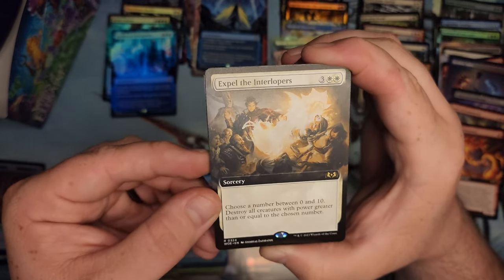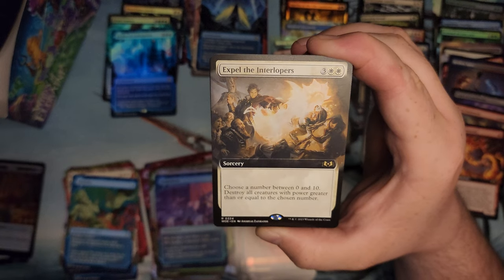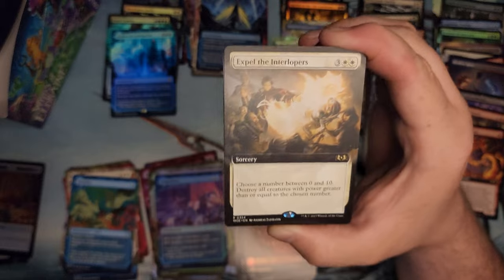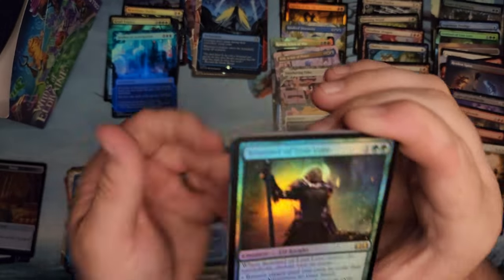Expel the Interlopers — choose a number between 0 and 10, destroy all creatures of power greater. So for a 5-drop you can destroy everything. Another 5-drop kill-everything spell.